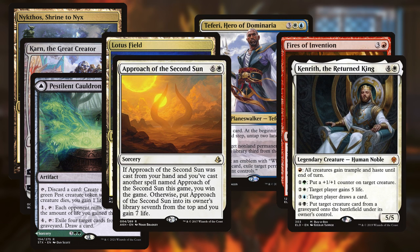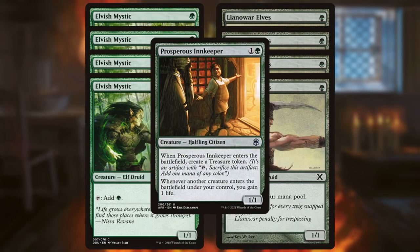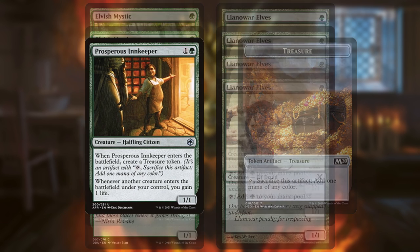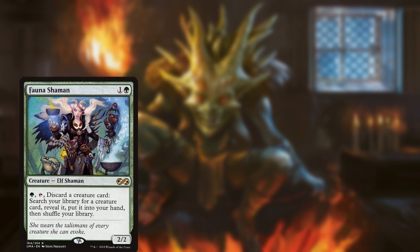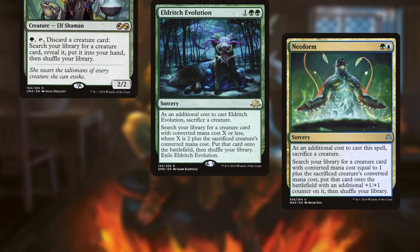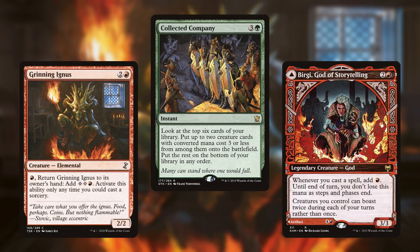The rest of the deck is built around setting up the combo. The regular suite of 8 mana elves help speed things up, as does Prosperous Innkeeper with its treasure token. Innkeeper's incidental life gain also helps buy a bit more time against aggro decks. Various creature tutors assist in finding the combo pieces, including Fauna Shaman, Eldritch Evolution, and Neoform. Finally, Collected Company is a great value card that can also stumble into the combo pieces.